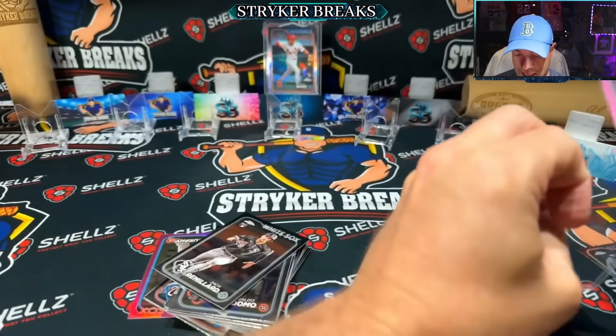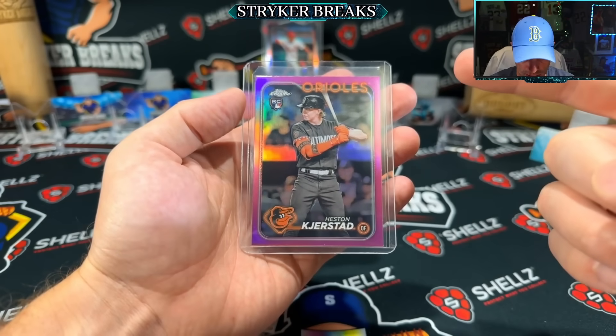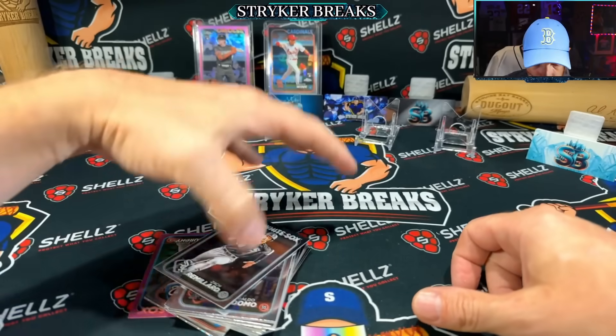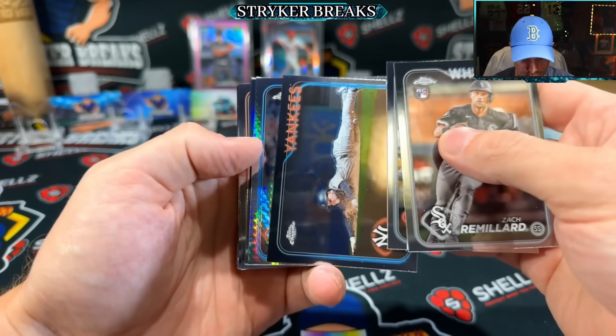I got to figure out what this is called exactly — this is the light board logo base variation, and they're one out of 280 packs out of a blaster box. Nice to get a big rookie, didn't, but that is cool — that's another retail exclusive. Another notable rookie in a parallel; I'm just going to keep stacking them up. Pink Heston Kerstad — looks centered, quality looks pretty good. Already doing well again, keep these good vibes going.